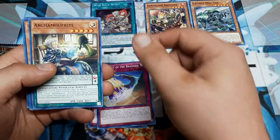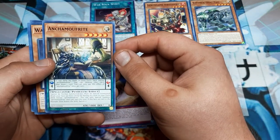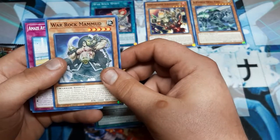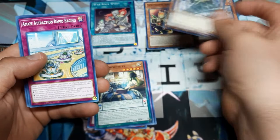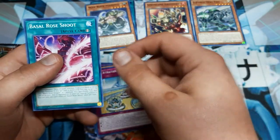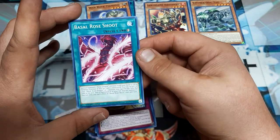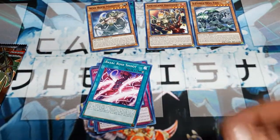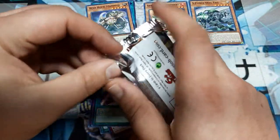S-Force Dog Tag, I've got those. War Rock Spirit, got those. War Rock Mahmood or Mammoth. Amaze Attraction Rapid Racing. Basil Rose Shoot. Rose Dragon cards are making a comeback - that's what our Rose's Return is going to be all about, which is sweet.